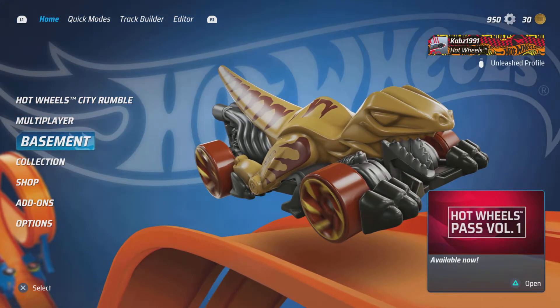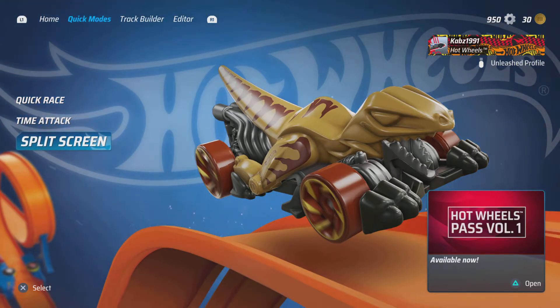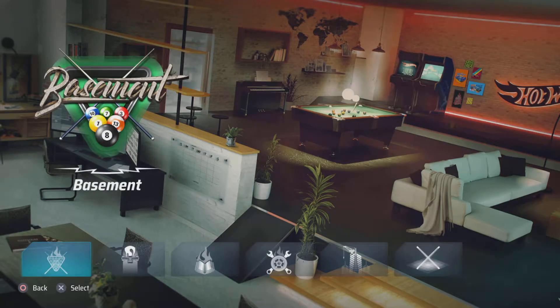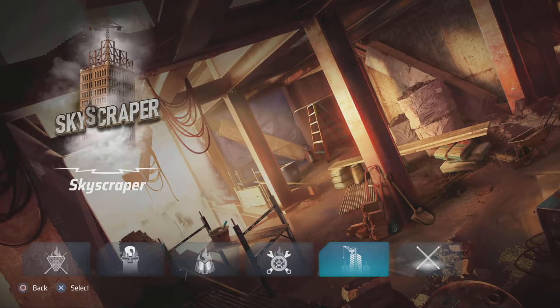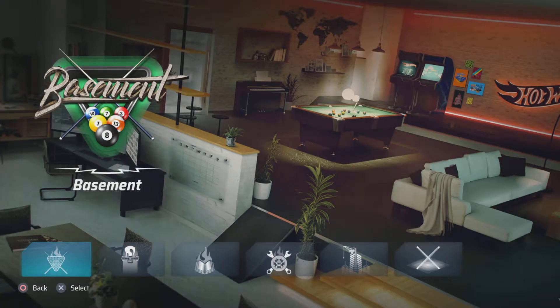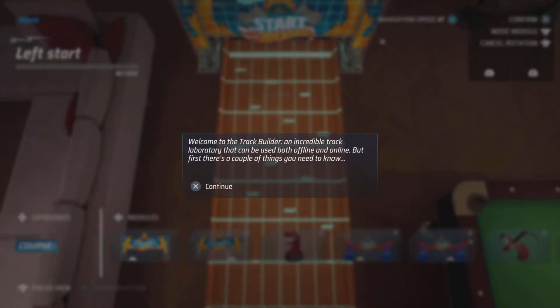I'll quickly show you these are all the quick modes — your quick races, your time attack, split screen which is two player mode. I haven't really tried track builder; you get to build your own track and stuff. You can build it anywhere — here, here — like the basement. I hadn't really done it to be honest but we'll just quickly go through it.